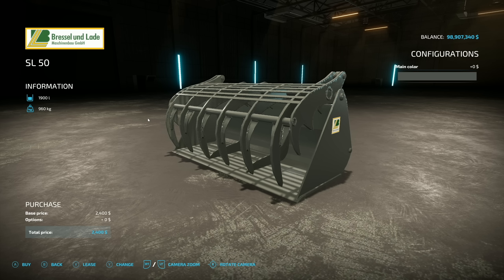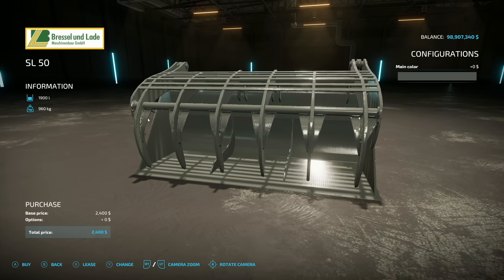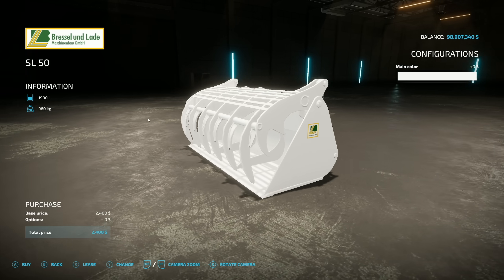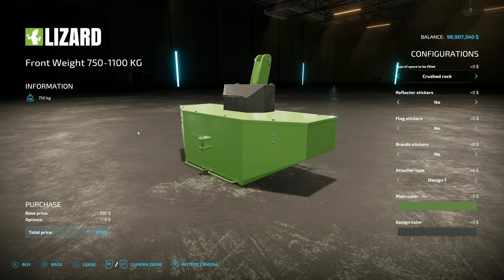Next is the Brussel Inlaid Gripper Bucket SL 50. This holds 1,900 liters — no idea where the 50 came from. You can change it to your four standard Brussel Inlaid colors, plus all the other colors. This works with front loaders and will hold bulk crop.